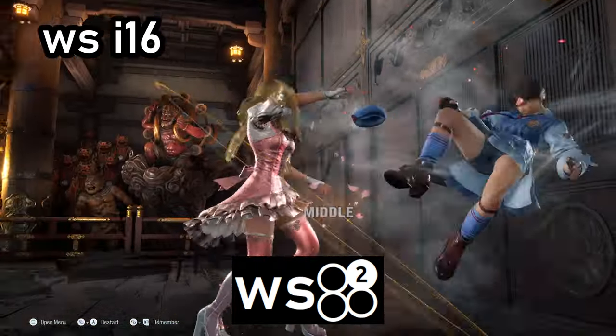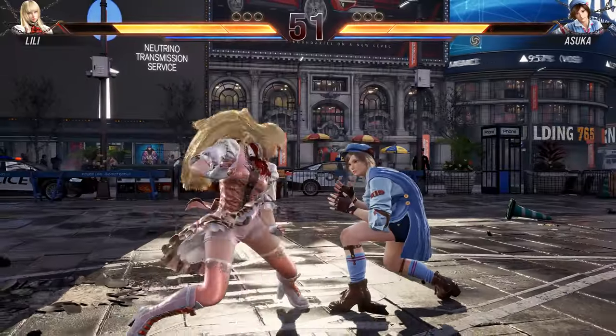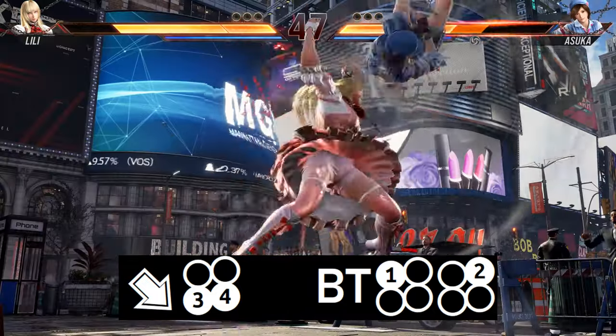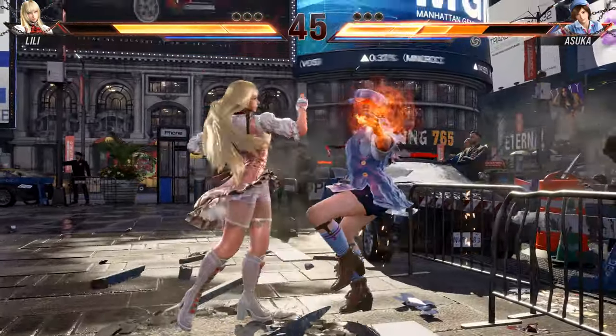Off of most launchers, you can do this basic bread-and-butter combo to start with: launch into down-forward 2, forward 2-3, down-forward 3-plus-4, into back-turn 1-2 for tornado, and then the ender of your choosing.